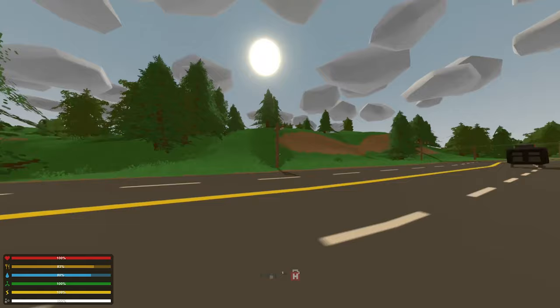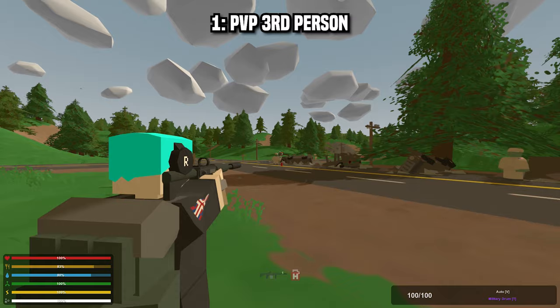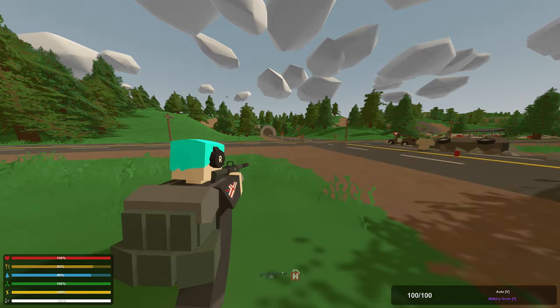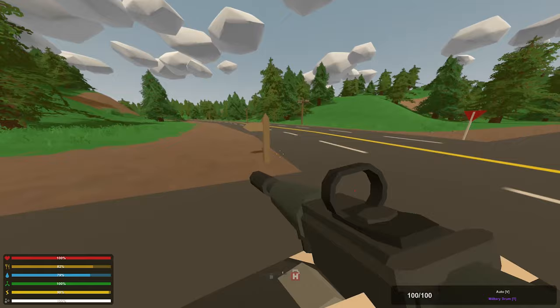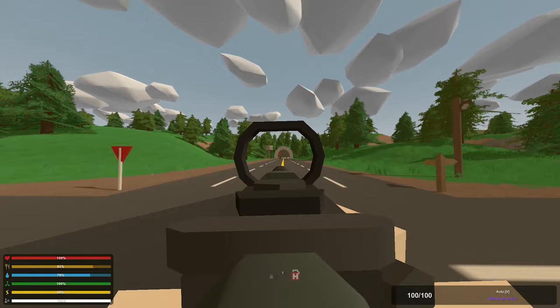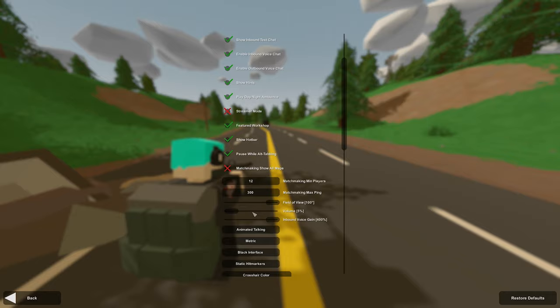My very first tip is PvP third person. The moment you're fighting a player or even zombies, you want to be in third person. Not only does it make it easier to hit targets, but it allows you to lie down, get super precise, and see around corners, which is super useful. It just lets you drop zombies way easier. First person PvP absolutely sucks in Unturned in my opinion, and if you're getting owned by players, chances are it's because they're playing third person.